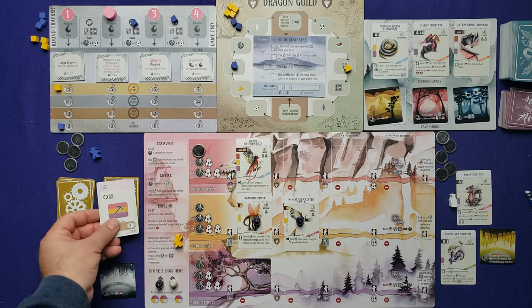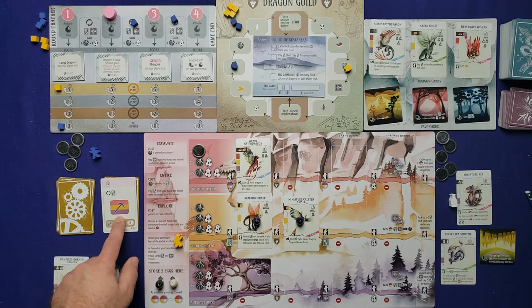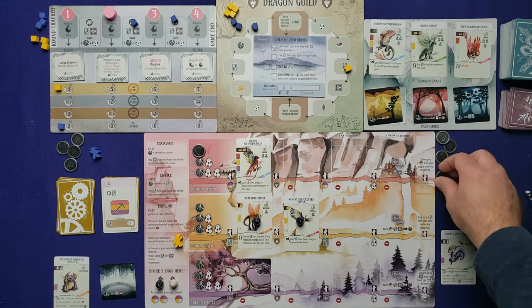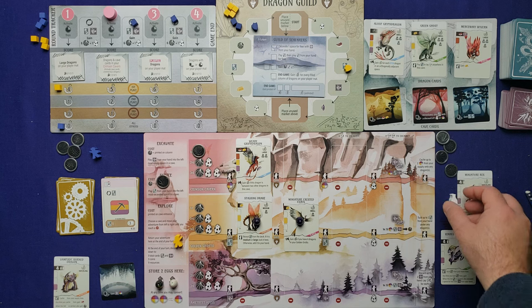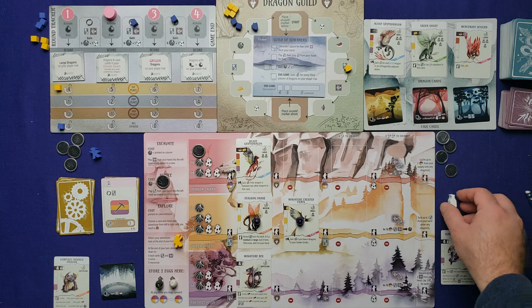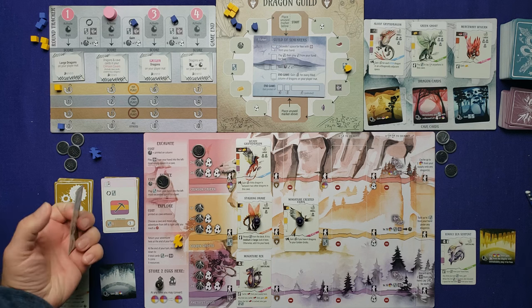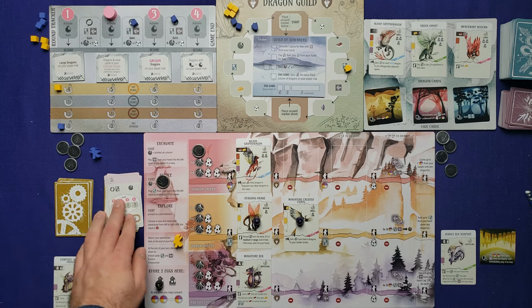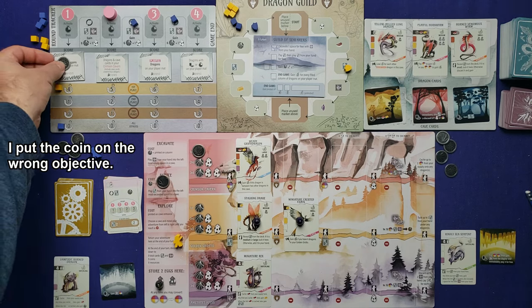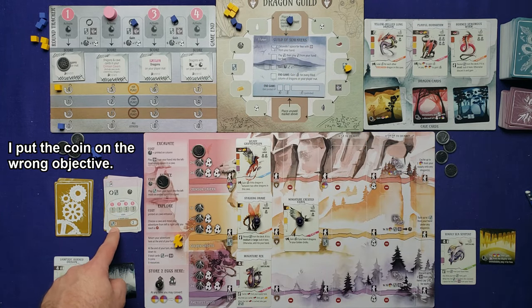The AI refreshes all dragons, then moves up two spaces on the guild track. My turn: entice the new playful dragon — it goes in the purple area, costing one milk and one egg. AI's turn: refreshes dragons again — twice in a row! — then adds a coin to the objective and moves one space onto a brown space. Consult the card: AI gains dragon number two, then places an objective marker by counting empty rows — number two lands here.